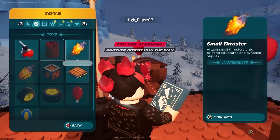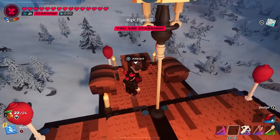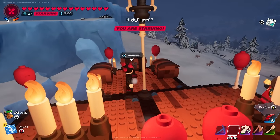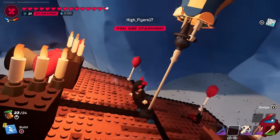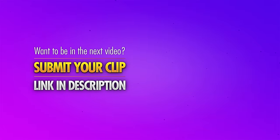High Flyers was transporting three chests of brightcore and copper to another village when disaster struck — two chests completely destroyed. Ouch. Thanks so much for watching, guys. Don't forget to hit subscribe if you're new and we'll see you tomorrow for another video.